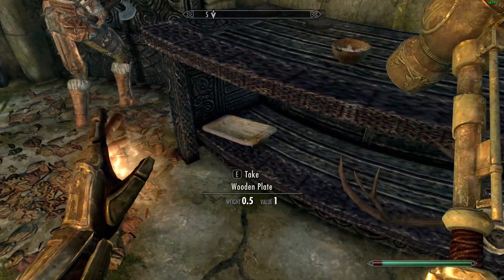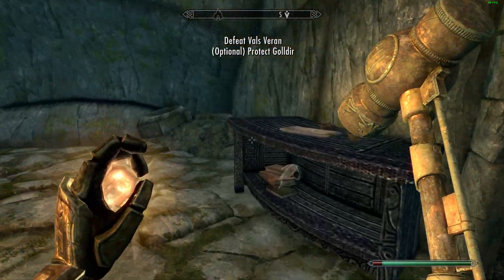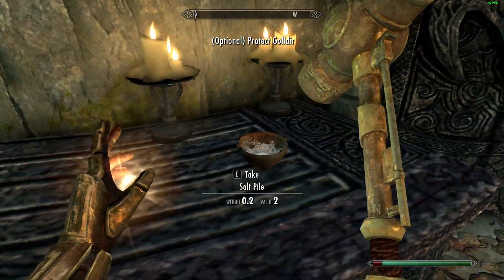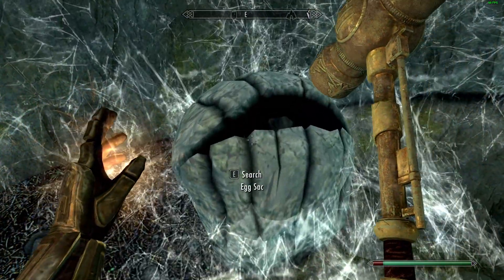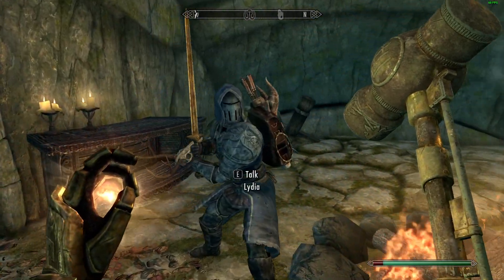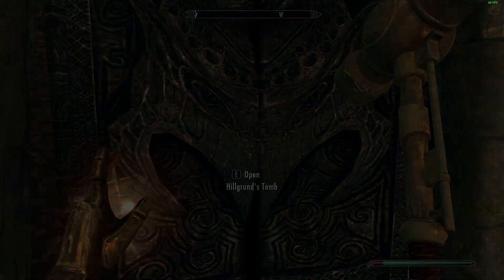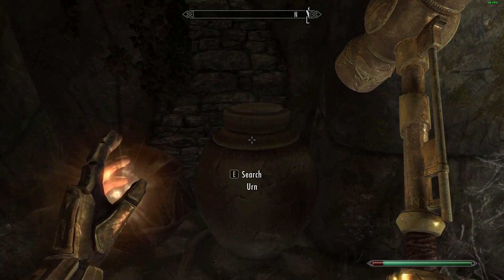Ancestral worship. Let's just move this wooden plate out of the way. And bone meal, salt, and spider eggs. I think that's everything from out here. Alright Lydia, let's go fight a necromancer.